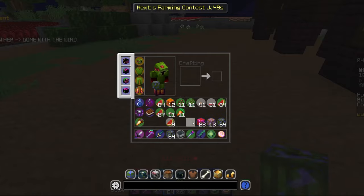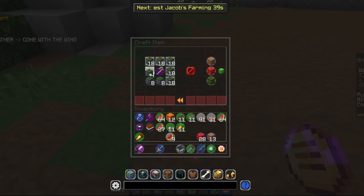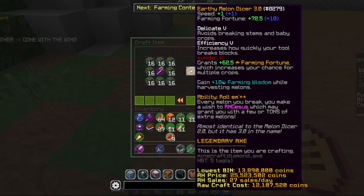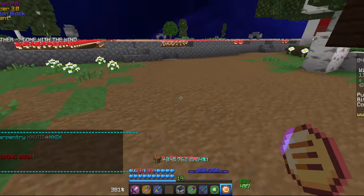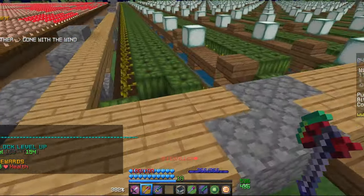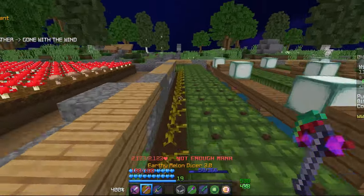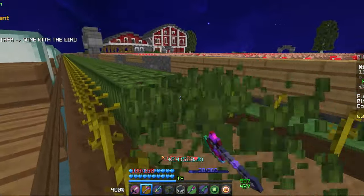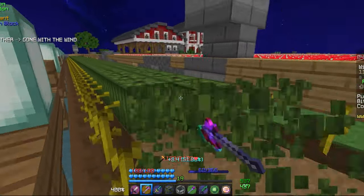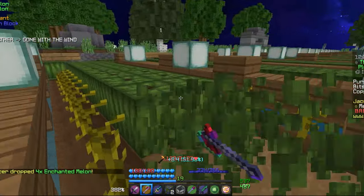I am back, and I farmed a full 2 stacks of enchanted melon blocks — this is kind of crazy. Putting in the melon dicer 2.0 along with those blocks, which took about a little over an hour or two to farm, we can get the earthy melon dicer 3.0. We got a carpentry level up and a Skyblock level up as well — we are only 6 levels away from Skyblock level 160 now. We also got a rarity level up on this, so let's go ahead and use the ability to see how much it gives us.